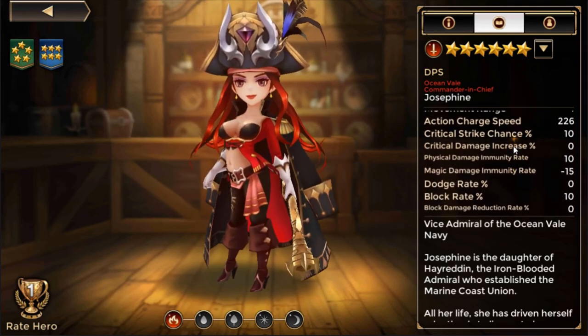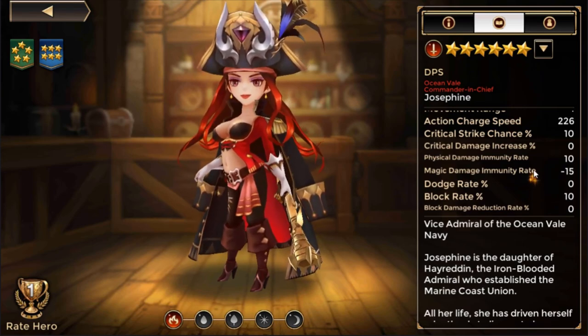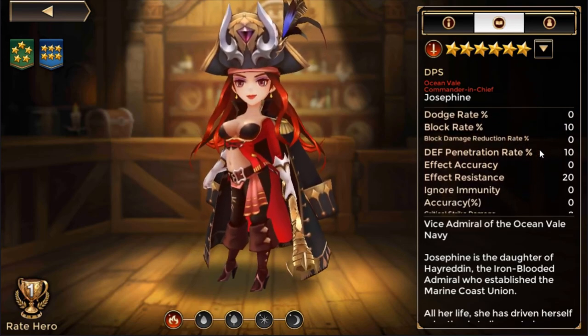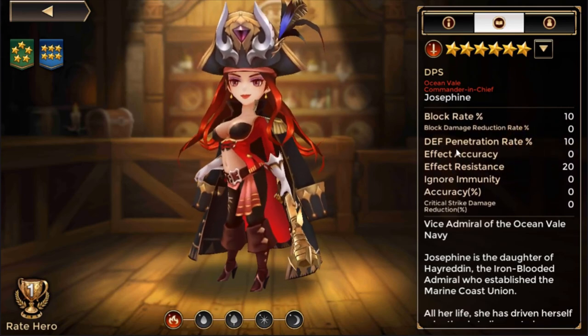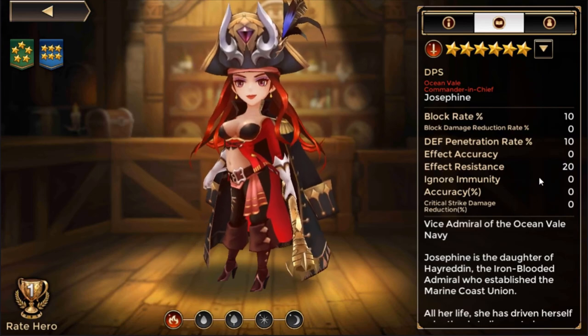She has physical damage immunity of 10%, so she takes less damage from other physical units, but she takes increased damage from magic attacks. She has a 10% block rate and no innate dodge, but her passive affects her as well in battle. Defense pen rate is 10% — physical DPS units usually have some defense penetration. She has a built-in 20% effect resistance, and she's going to need it.